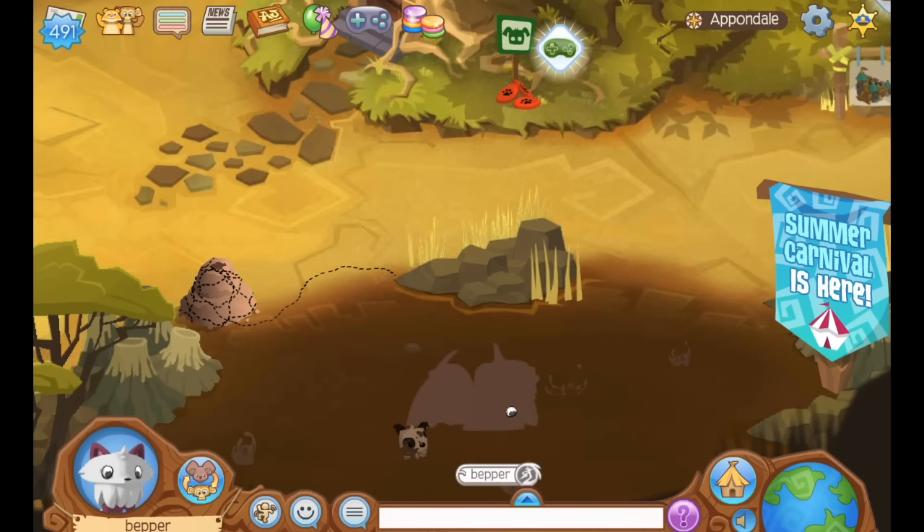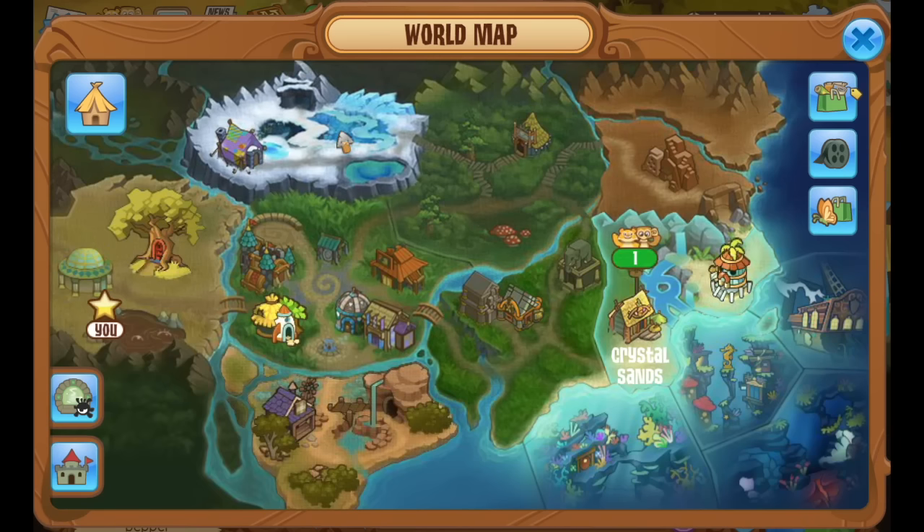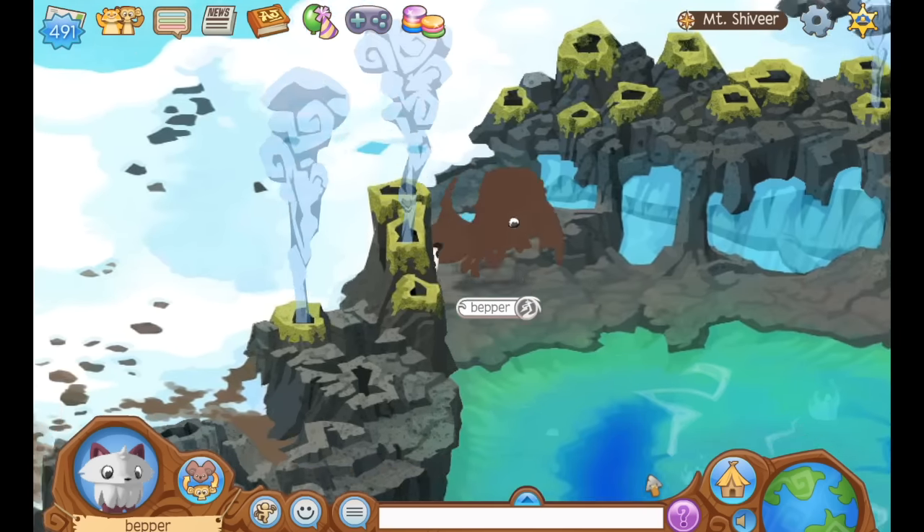I've been on Animal Jam for such a long time now that it surprises me when people don't actually know this. If you get all muddy and you still want to get clean again, you can just go to Mount Shavir or Crystal Sands or wherever that has water. You just go there and step in the water and you're all clean.